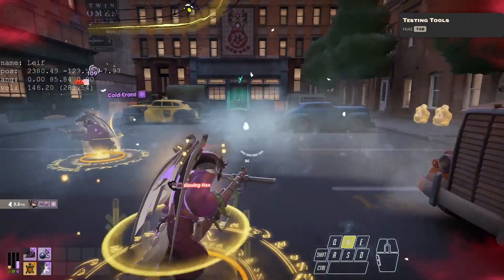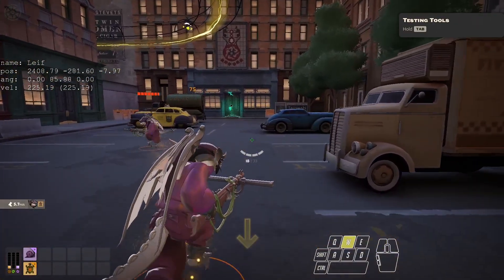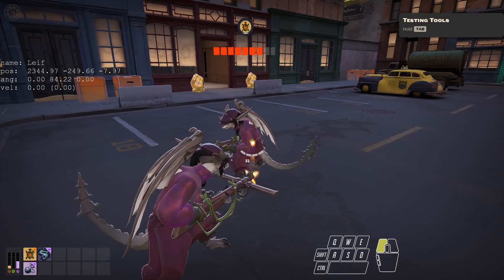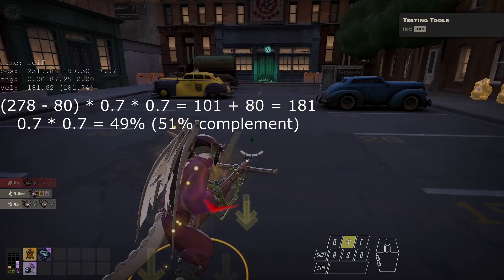Stacking slows provide diminishing returns, with the final speed being equal to the product of initial speed and the complement of every active slow. For instance, a 30% slow means 70% of initial velocity is kept. Two 30% slows would instead be 0.7 squared, or 49% of initial speed. The complement of this 49% is the total slow value — 51% in this case.